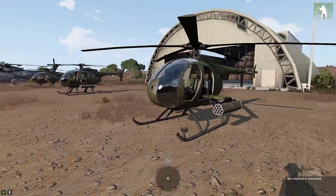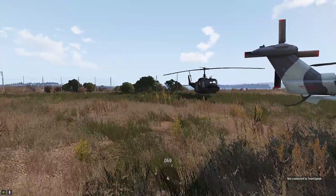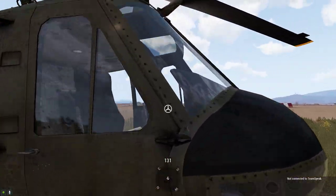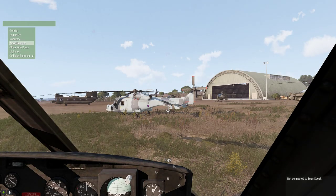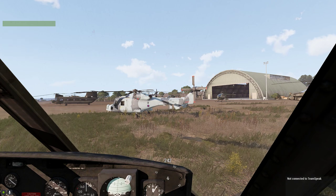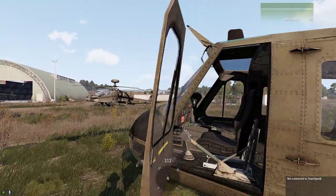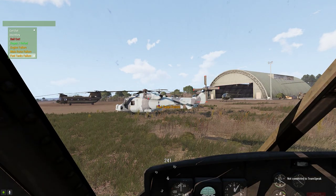All the other helicopters, apart from the three little birds, are for training, so the pilot does not have access to those controls. If I jump into this one here as a pilot, the only controls I've got are the standard ones that come with the helicopter. Whereas if I jump in as the co-pilot or the instructor, then I have access to a bunch of controls that I can use to trigger faults for the person who's flying the aircraft.